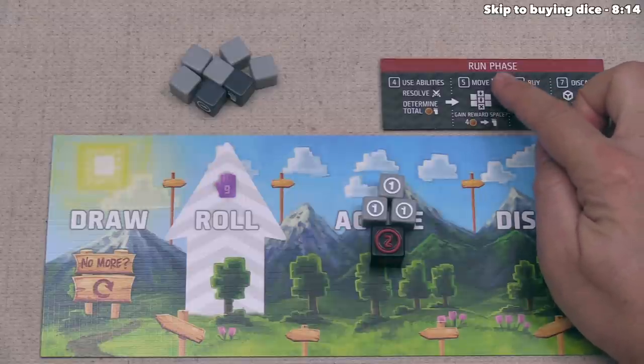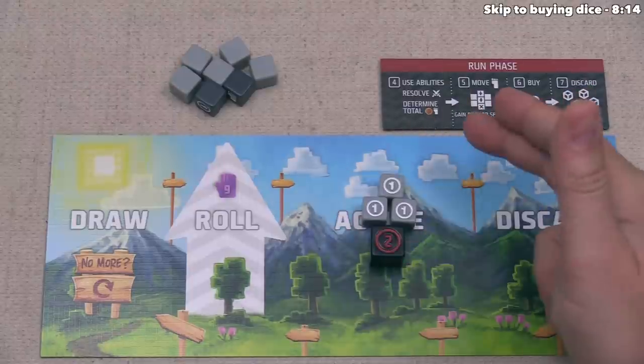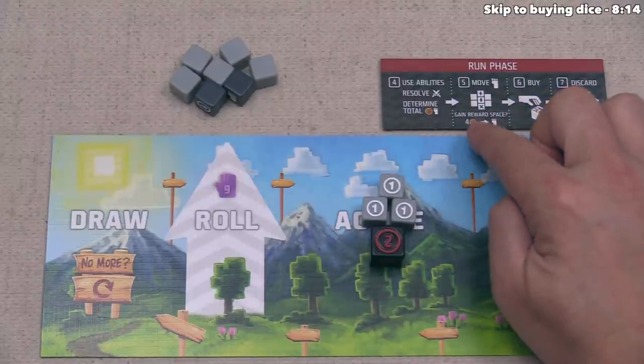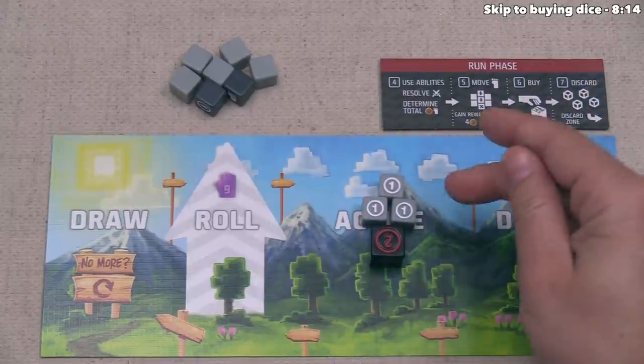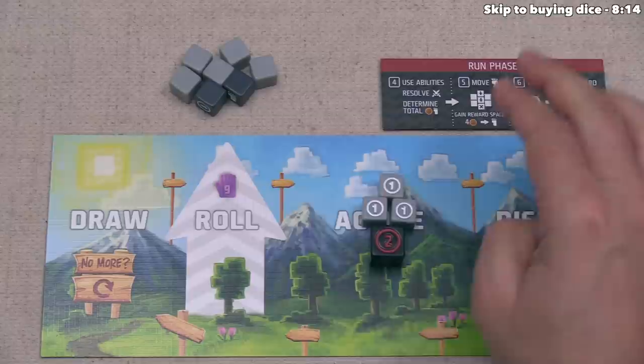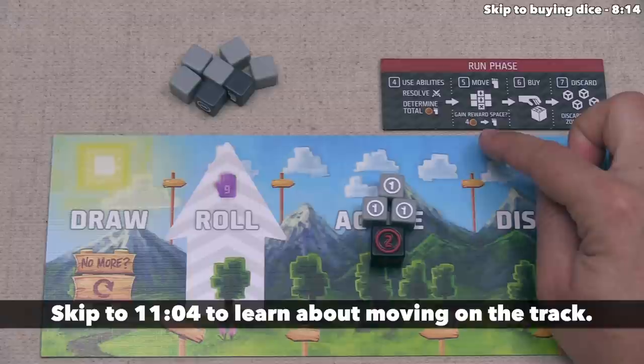We determine our total buying power and feet. We don't have any feet showing, and we do have five buying power. In step five we spend feet to move our racer on the track, but we have none. We can spend four buying power to gain a foot, but with only five buying power I think we want to save it for purchasing dice, so we are not going to move at all in this first round.